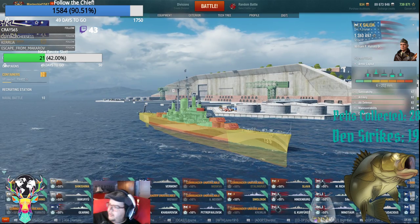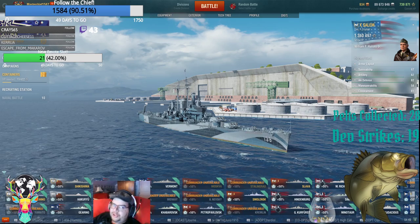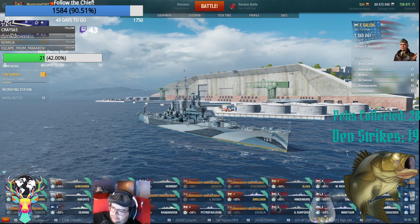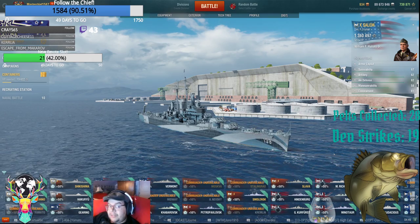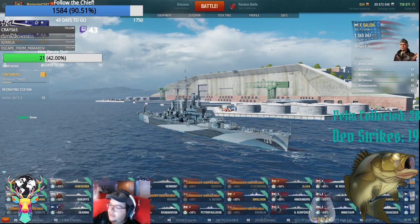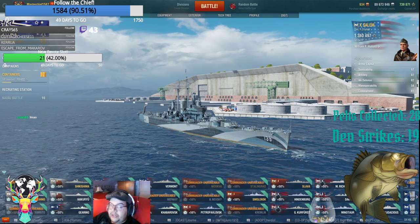They can literally punch straight through your nose and hit your citadel midship. Or even if they miss and the shells fly back, they'll just pen through your armor belt and get full pens on your armor belt and superstructure. That's what armor overmatching means — take whatever gun caliber you have and divide it by 14.3, and that is the armor thickness your guns can overmatch.